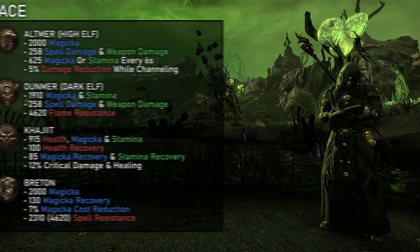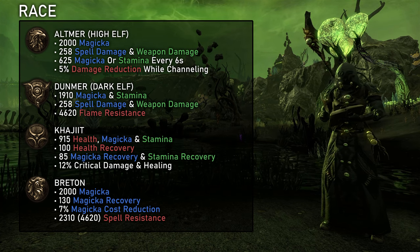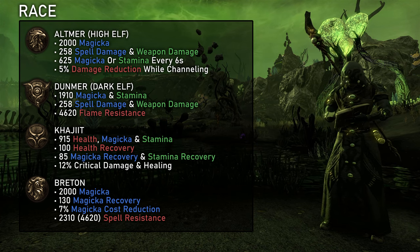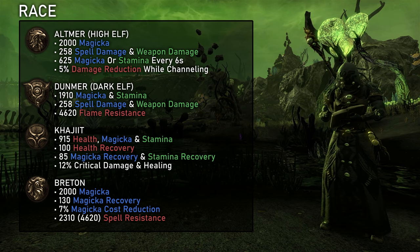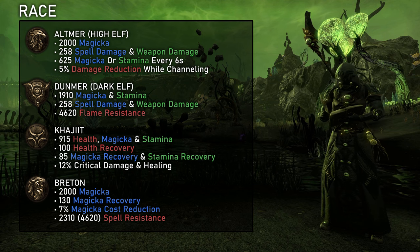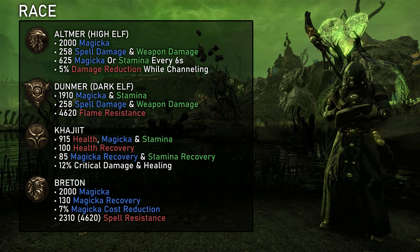For the race, my recommendations depend on what you exactly want to be doing. If you are almost exclusively playing as a full healer I recommend Breton more than anything — it has the best magicka sustain by a mile and really nice survivability. If you also want to occasionally play as a damage dealer or dabble with hybrid roles I recommend Altmer or Dunmer instead. And Khajiit is also a really solid choice.